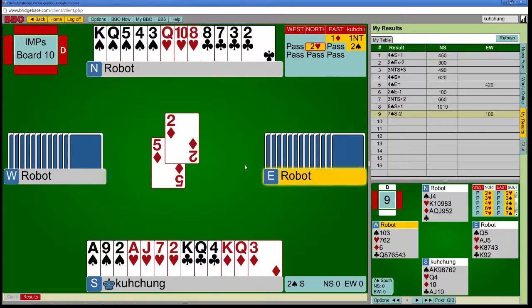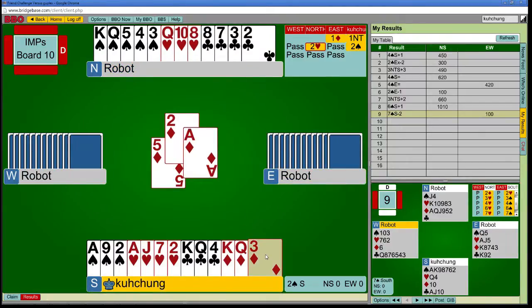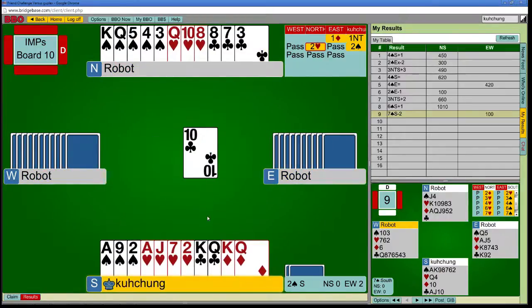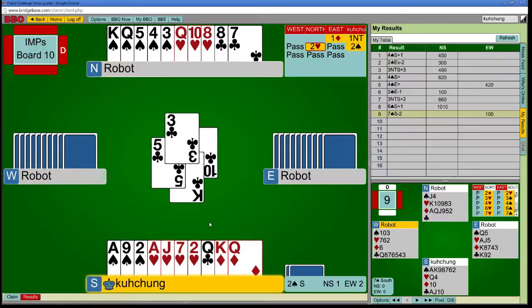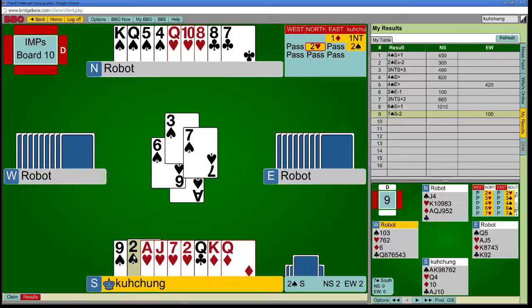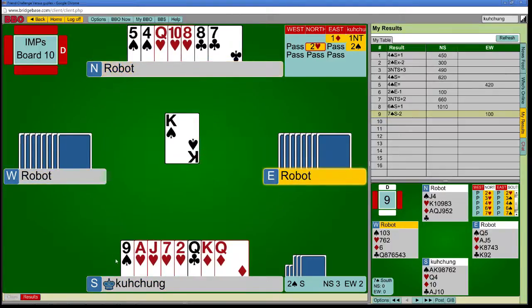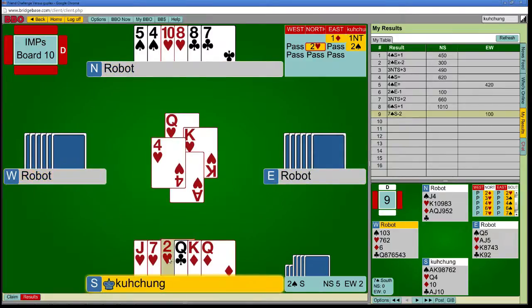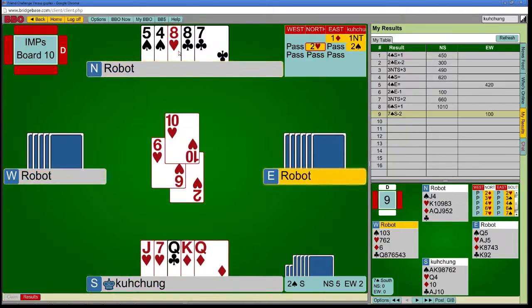That's cool — so I get to pitch two clubs. I still kind of need to pitch at least one, so it's nice that my diamonds are set up. East started with ace-doubleton of clubs, I guess. There's nothing I'm going to do but draw trumps and then take the heart finesse. And I don't think there was any real way for me to play the spade suit — I didn't have enough spots to do anything interesting. So that's good, and I have the rest.